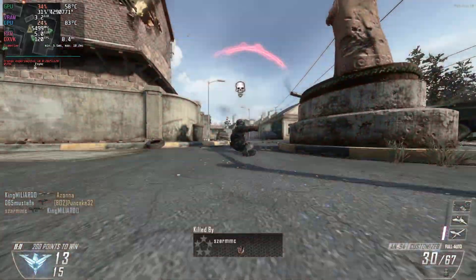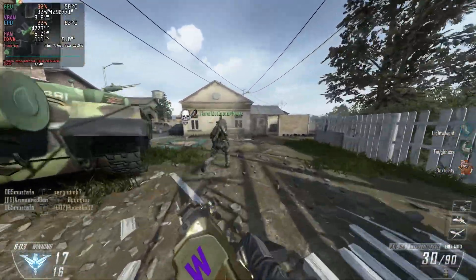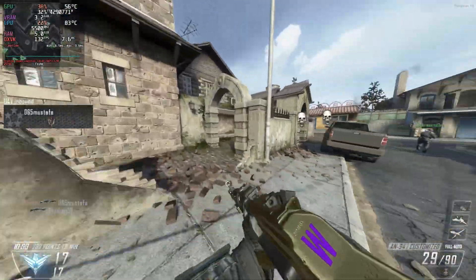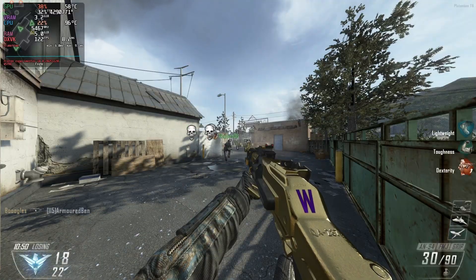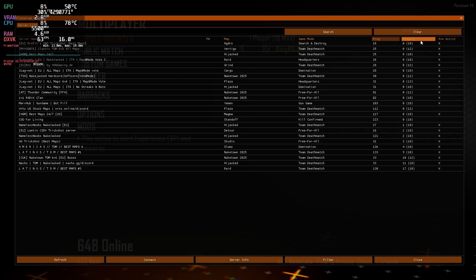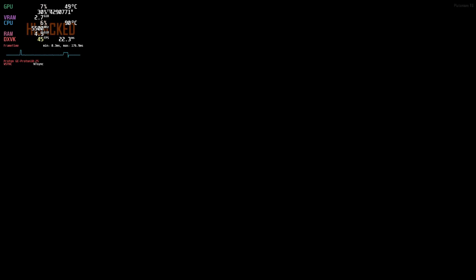Not super bad of course, but you can feel that you may actually get more FPS in this game because I have pretty good hardware, so only 100 FPS seems weird. Now let's switch to Proton GE, which defaults to anti-sync, and let's see the FPS. We are using Proton GE 10.25 with anti-sync. Going online will absolutely completely fix the FPS on this game.